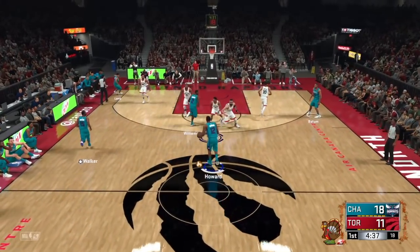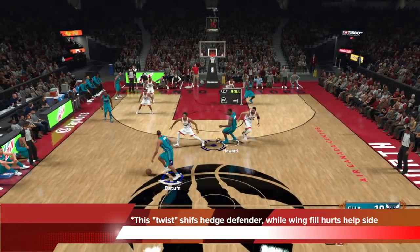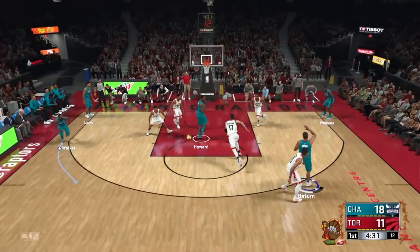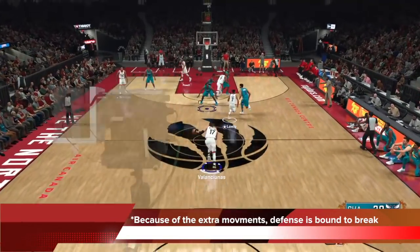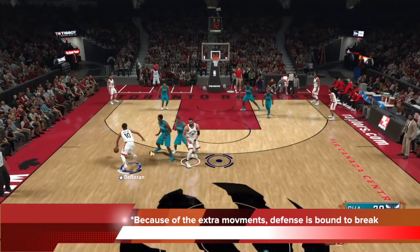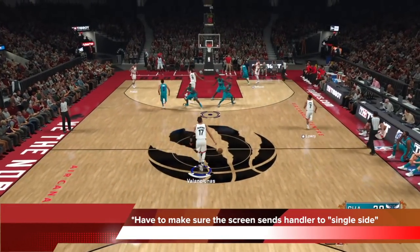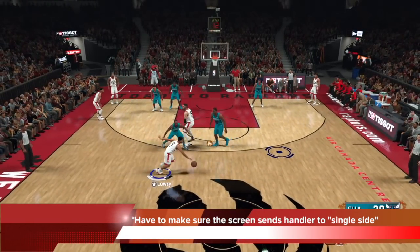You can see me here: I've called quick post-up, I'm holding L1, I hand it to Batum — the best handler — and you can see me call for the screen while Batum is going the opposite direction. This twist really shifts the hedge defender, and the wing is also filling up the help side, which hurts the defense and opens up the roll and corner shooters. Because of the extra movements from this twist action — with the big man initiating the offense through this initial handoff flowing into the screen to the single side — the defense is bound to break somewhere and you just have to find it.